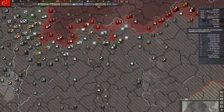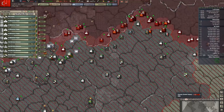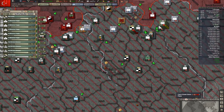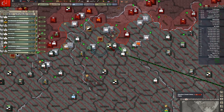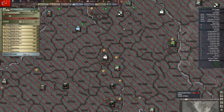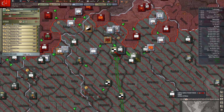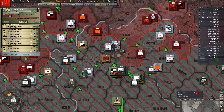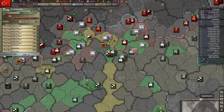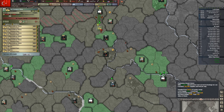I think our transports have landed — yes, they have. Strategically redeploy those guys up there. Transport wings, start ferrying some supplies to that stack. It looks like Kharkov has actually lost its supplies.